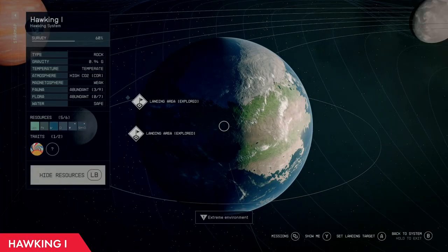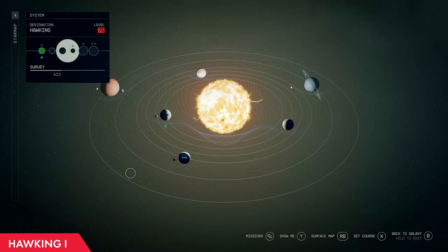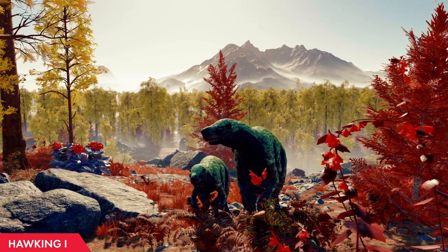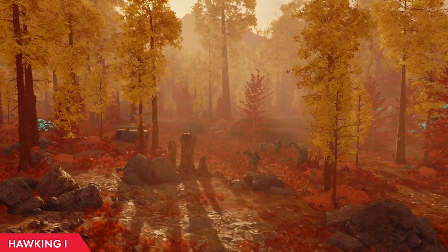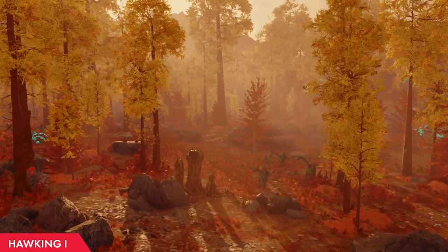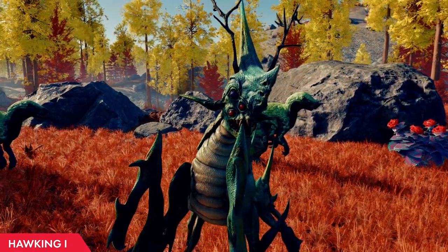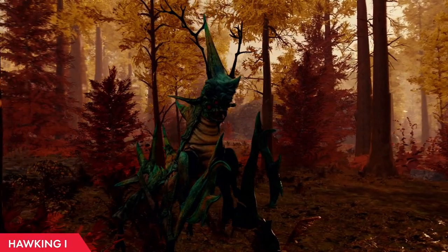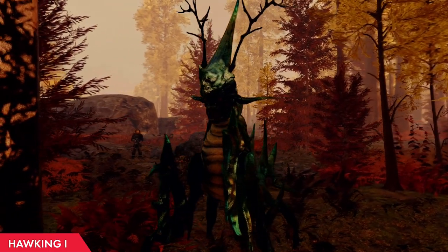Our fifth and final planet on this planetary tour is by far one of my favorites. Hawking 1 can be found in the Hawking system, located near the very bottom right of the universe map. This planet has gorgeous landscapes and some of the craziest and most dangerous wildlife I've seen yet. The first main predator is the Thorn Mantis — a ghoulish praying mantis covered in spikes that reflect melee damage back at you, and on top of that they are also venomous. If you're brave enough to take them on, you can harvest the pigment resource.